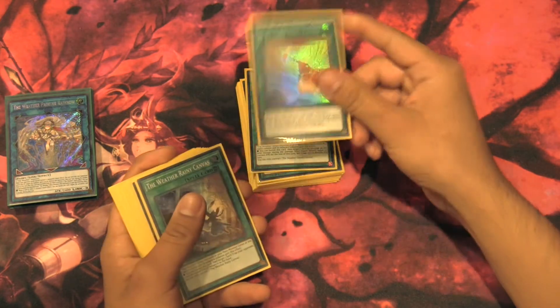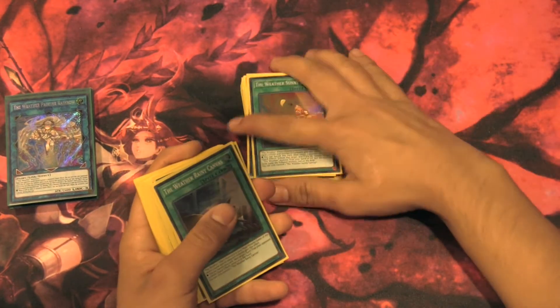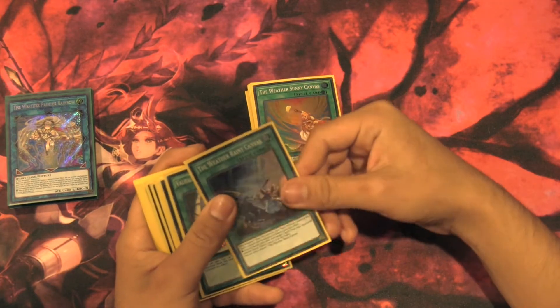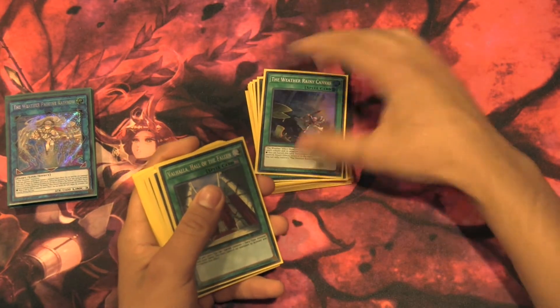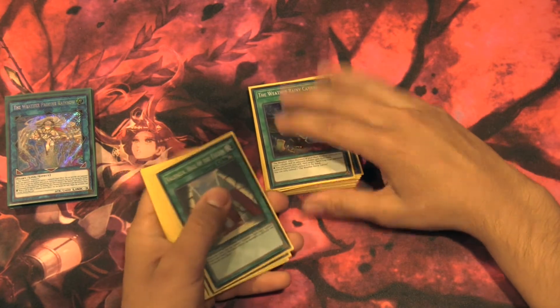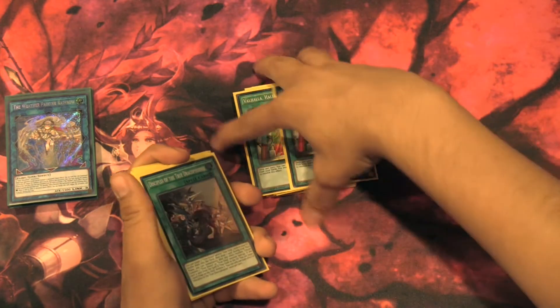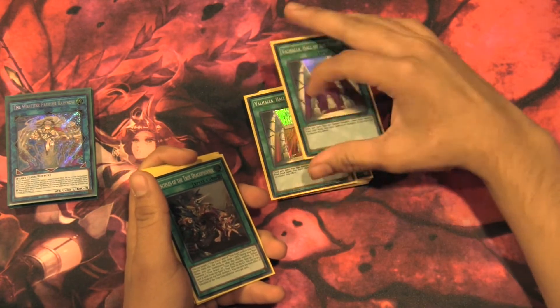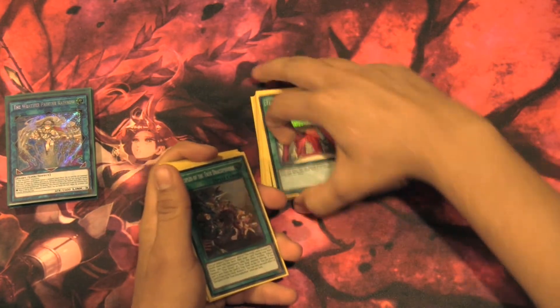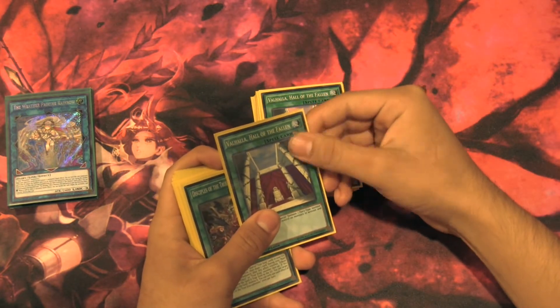We run one Sunny Canvas — this is the one that lets you Special Summon a Weather Painter from your hand. We run one Rainy Canvas, which lets you banish a Spell or Trap card on the field. Not too good, but you want to run at least one of each canvas. We run two Valhalla, Hall of the Fallen — we run all Fairies except for the True Dracos, so it's very good for Special Summoning your monsters. I run two because three is kind of clunky.